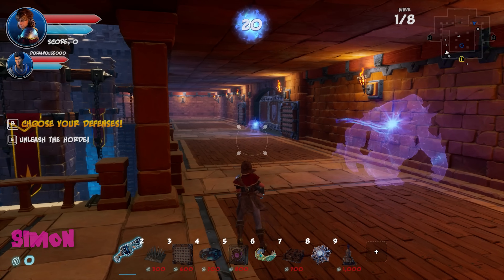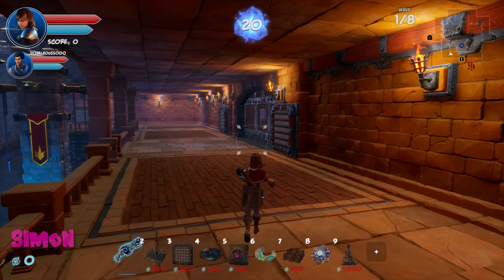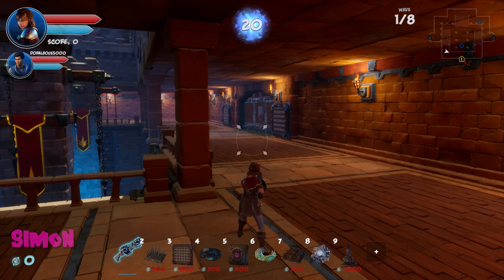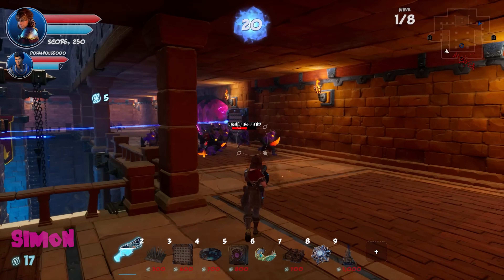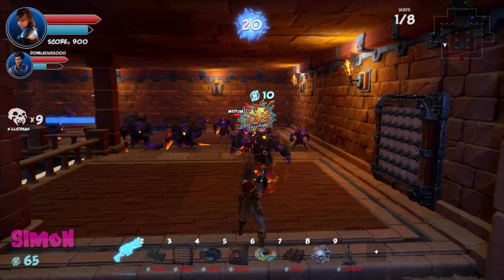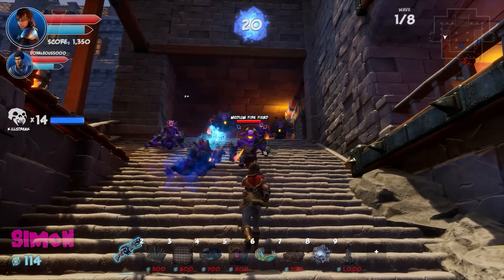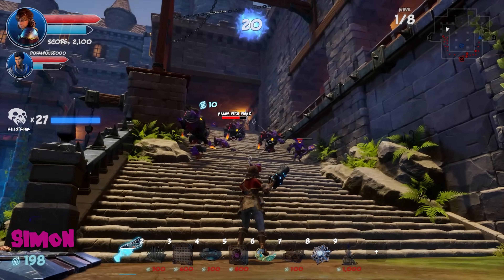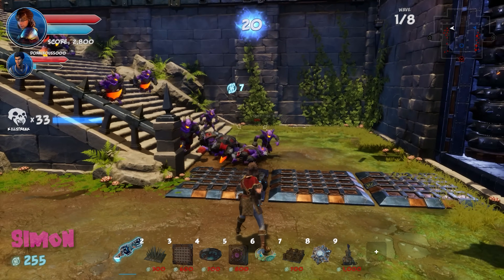They launch the wave — this is level 13, highest they've reached. Simon grenades immediately. Enemies hit Simon's side heavily. Dralis holds his end. Enemies come down the steps but get caught by the traps. Wave completes cleanly — three enemies entered the rift out of eight allowed.